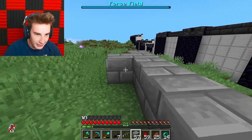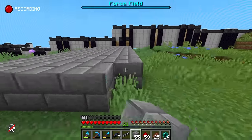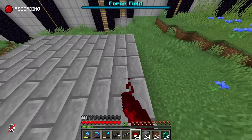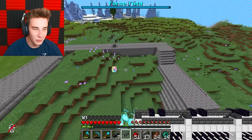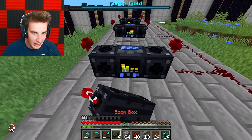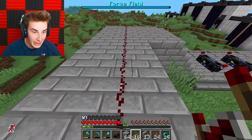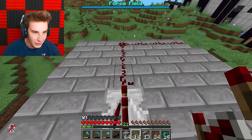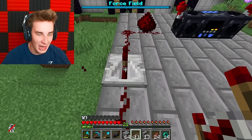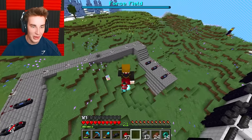Using some stone brick, I'm just going to make some platforms for the jukebox thingies. We have this weird platform thing - I think three per side should be good. Let's make it on this side as well. And just to be safe, I have some repeaters. I'm not the best at redstone, but I know that you need these thingies.